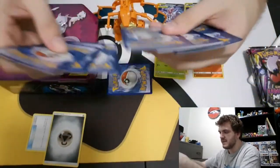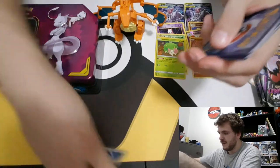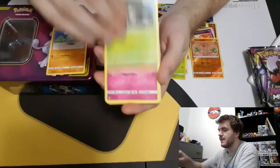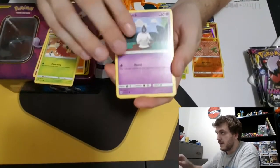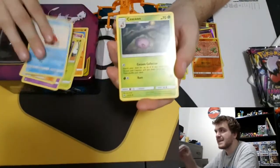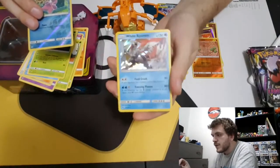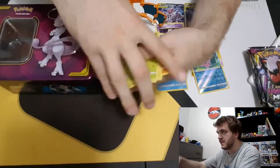All right, let's try the pack trick right this time — that is our energy, we figured it out after a thousand packs. So this is Lost Thunder. I'd love a Blacephalon — I have never pulled a single Blacephalon yet. There's our hollow and there's White Kyurem — pretty cool looking art but nothing too exciting. The trail of no Blacephalons continues.